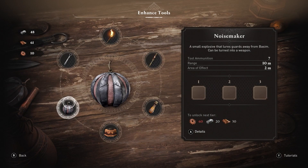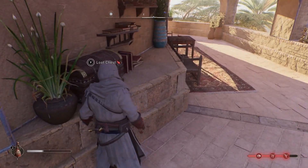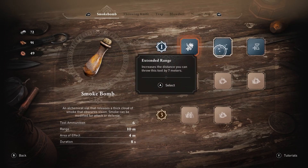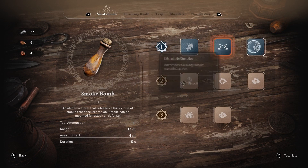The service will cost you upgrade materials such as steel ingots, leather and components, which you can get by exploring the world or completing contracts. You can also choose a different effect for your tool from the same tier, free of charge.